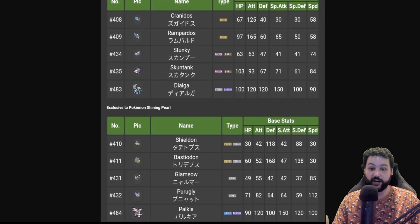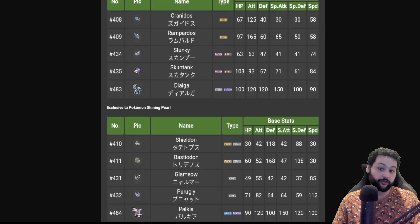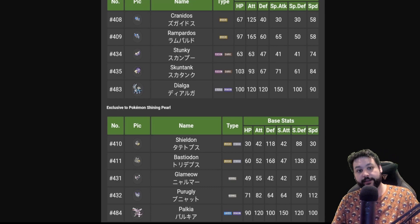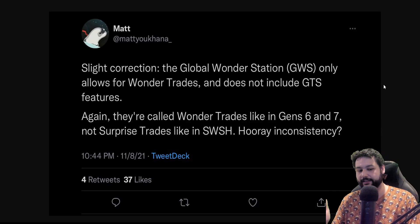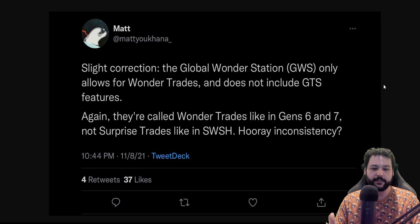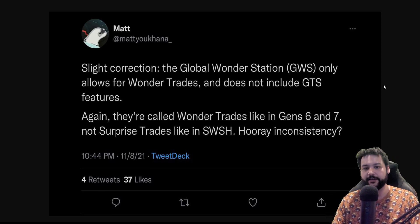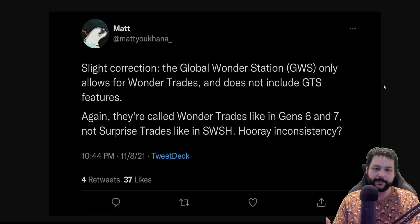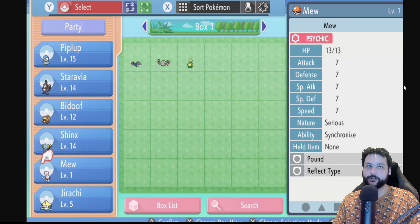It's an incredibly small exclusives list, meaning it'll be very easy to complete the Pokédex — you'd only need about three trades. Wonder Trade is also being brought back. It's been renamed from 'Surprise Trade' back to 'Wonder Trade,' so you can trade Pokémon around. Expect to see basic Pokémon like Starly and Bidoof early on, but eventually version exclusives should start appearing.